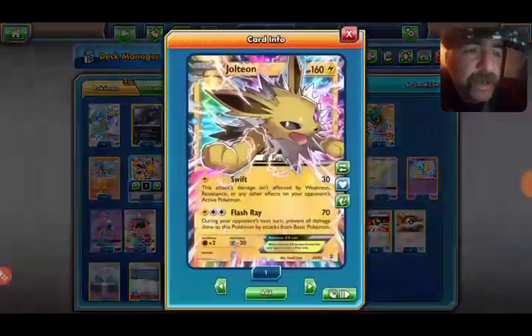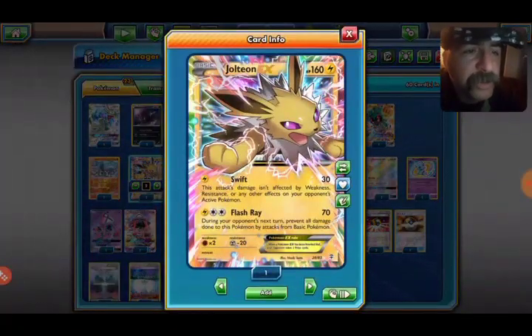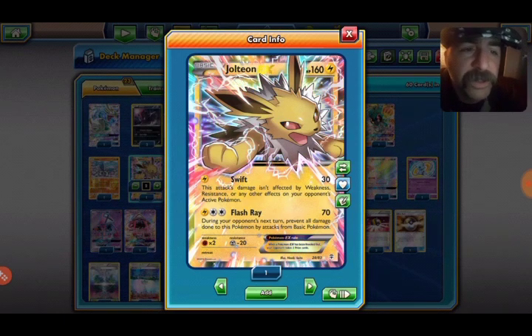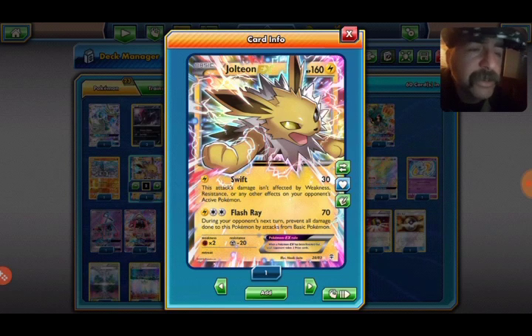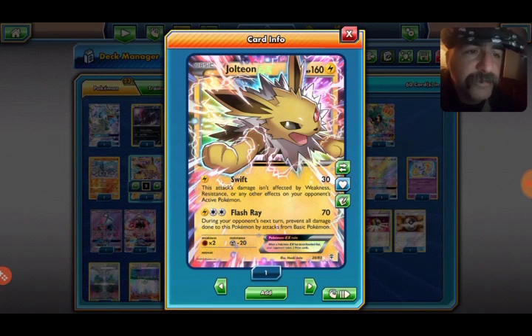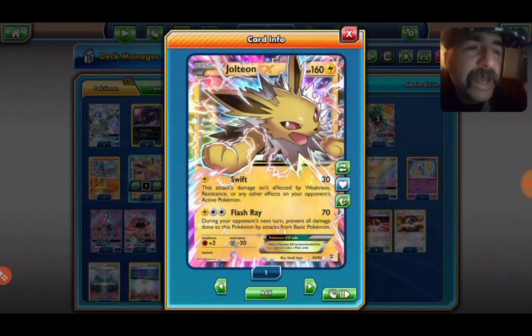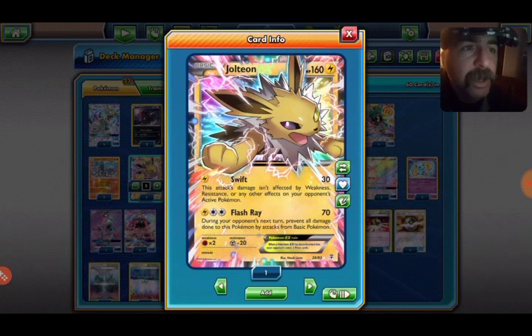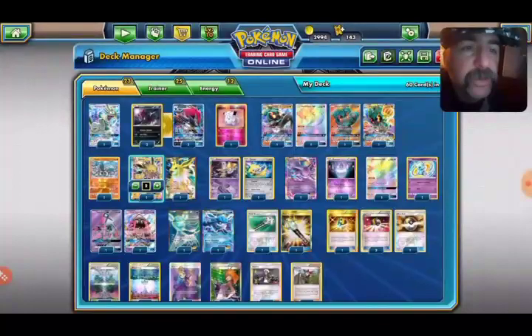Two Jolteons, mainly for Flash Fire. This is a toolbox deck, so if your opponent is running Tapu Bulu, Turtonator, or Volcanion decks, it's great — you just prevent damage. You're playing two of those.